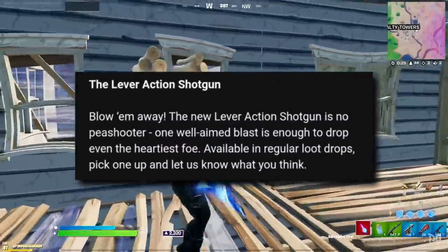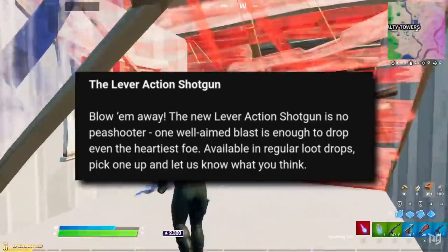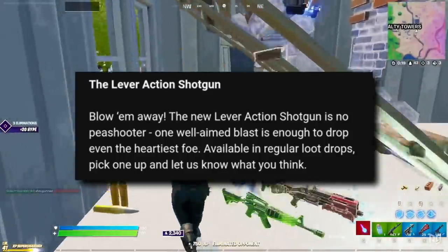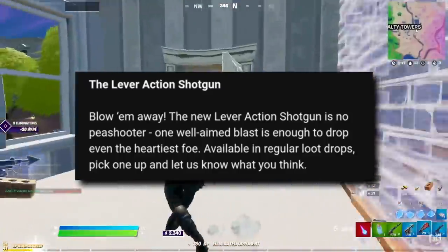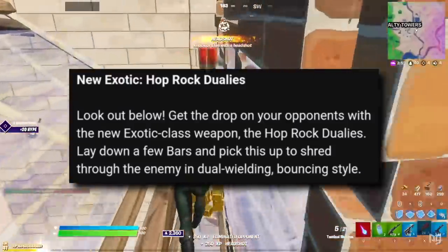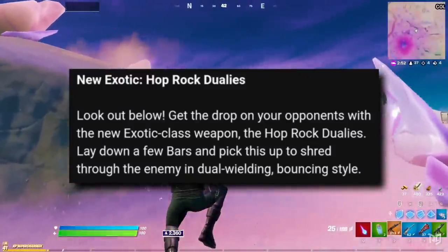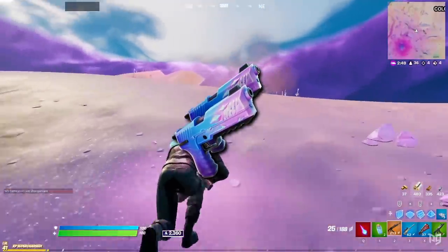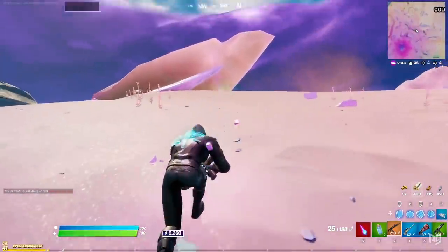First and foremost we've got a brand new weapon coming to the game. The new lever action shotgun will blow your opponents away with a single blast, now available in regular loot drops. Next up is the new exotic, the Hop Rock Duelies. With this new exotic class weapon purchasable from certain characters with your bars, you'll be able to shred through your enemies with bouncing style.